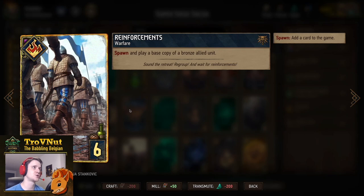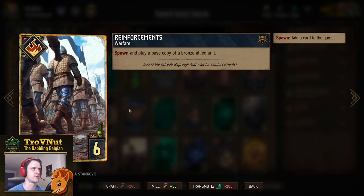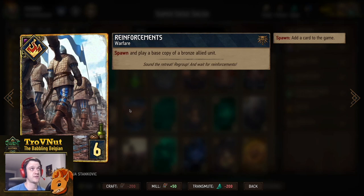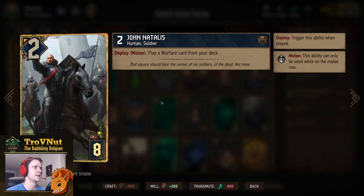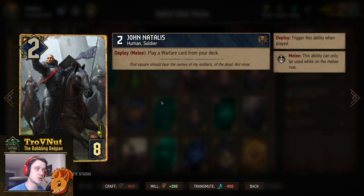Then we have Reinforcements — a warfare card that lets you spawn and play a base copy of a bronze allied unit. Most of the time we're going for the Ballista, because not only do you copy a Ballista, you also refresh its cooldown thanks to Reinforcements being a warfare card. Then John Natalis — two power for eight provisions, counts as a soldier. On deploy if you put him on the melee row, you play a warfare card from your deck, and most of the time we're going for Amphibious Assault.